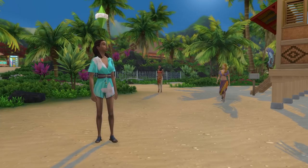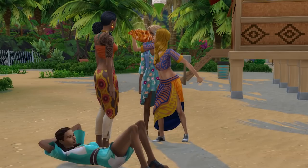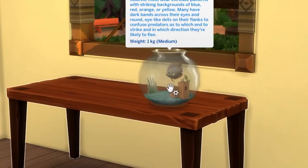When a sim blows into this conch shell, if there are any mermaids in the surrounding area they'll head on over to your sim, flap their arms and hands, and make a weird kind of dolphin noise. It's kind of cute but kind of creepy, and it's also a great way to expose any mermaids while they're on land.